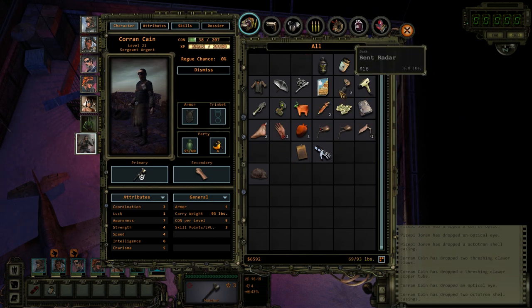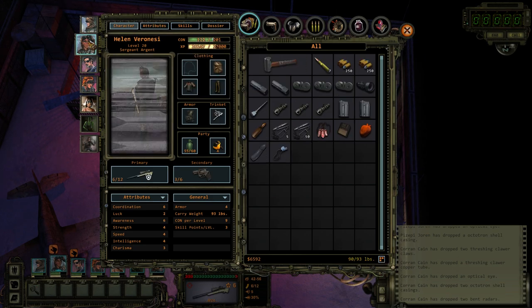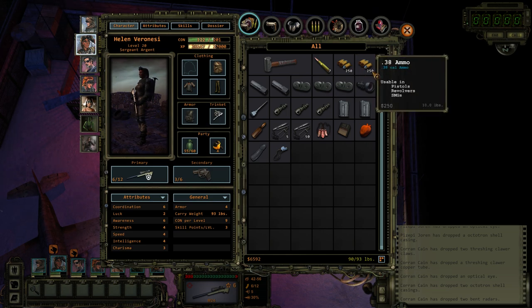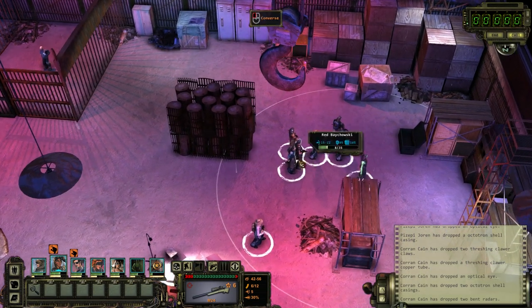I think we are good. A couple of bent radars — let's get rid of those. Everybody's doing pretty well now. Helen is pretty well stocked up on weight though, even after all of this, because she has all these parts. She has 500 .38 ammo. Anyway, I think we're good to go now.